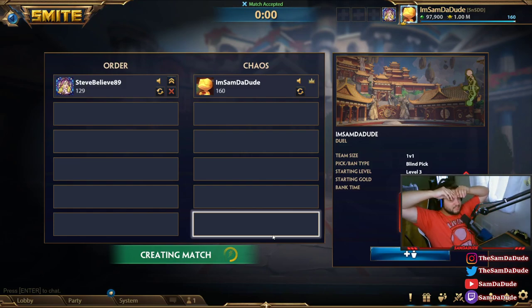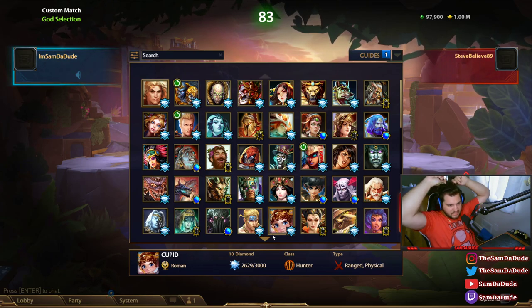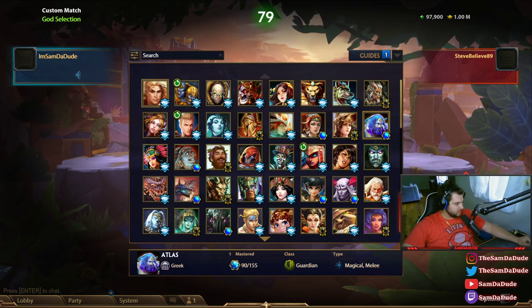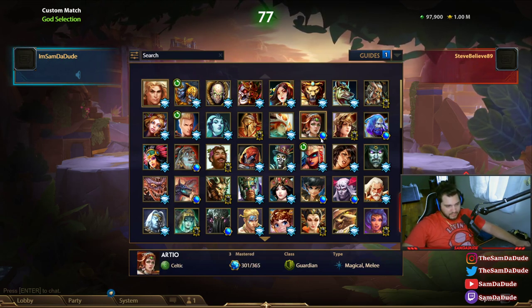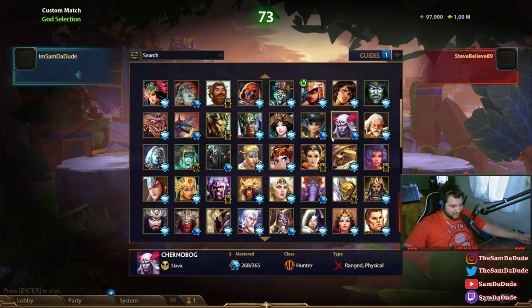What's up everyone, we're back with more PTS content. This time we're gonna be checking out Griffin Wing. Griffin Wing is the attack speed earring item — the bobble, if you will — and it gives you 40% more projectile speed at the cost of 15% auto attack damage.